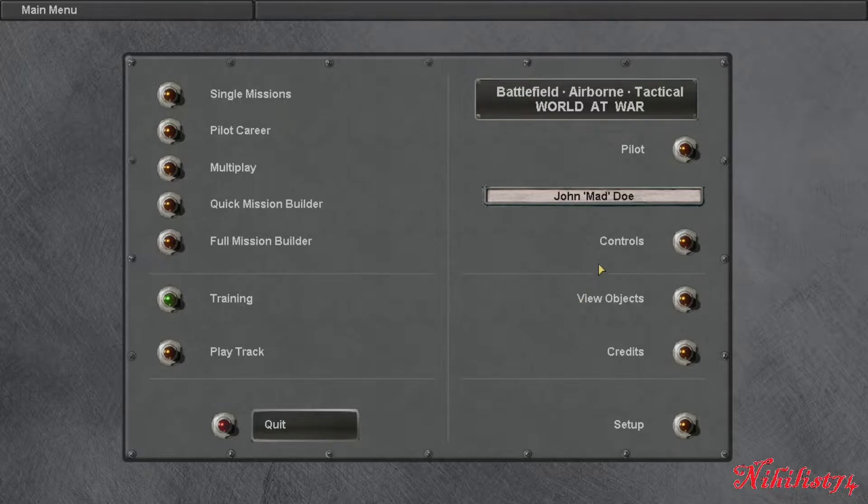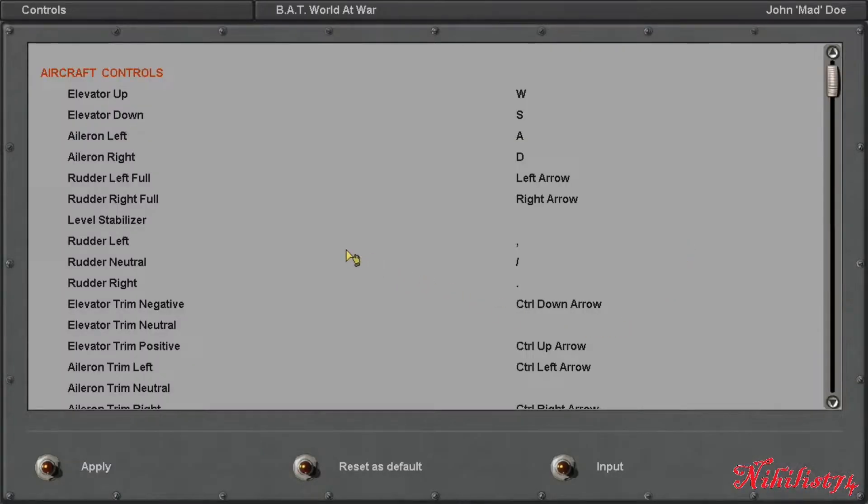Once you're in the game, go to Controls, and then you can go to the control that you want to change. You can literally press the button on the controller that you want, or you can press the button on the keyboard that you want.